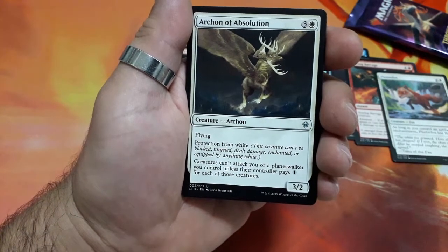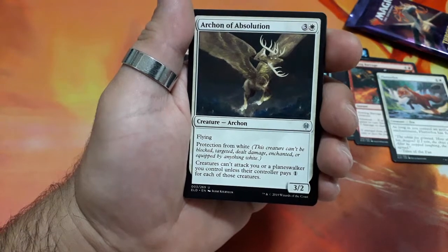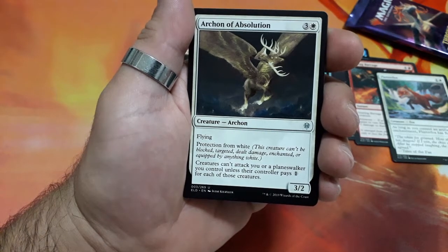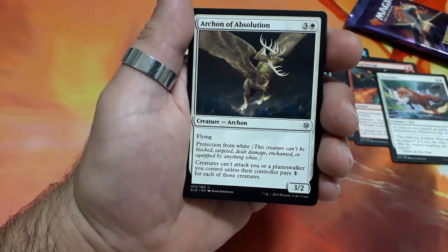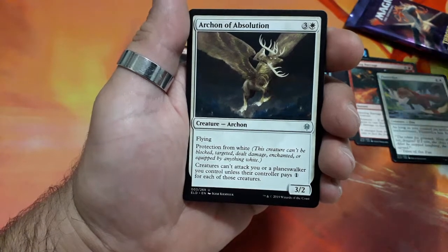Omen of Obscilation. Four drops. It has flying. Protection from white. Creatures can't attack you or a planeswalker you control unless their controller pays one for each of those creatures. And it is a three two.